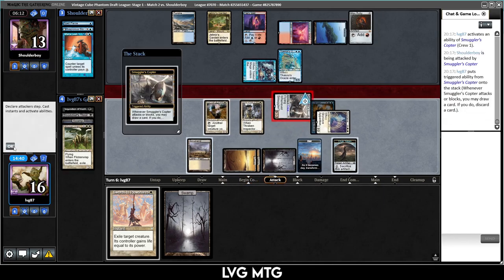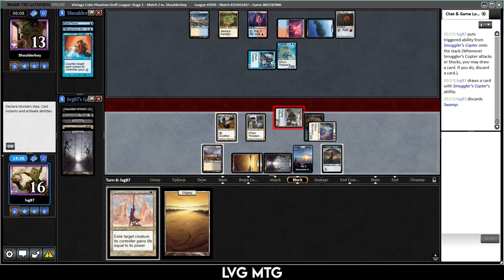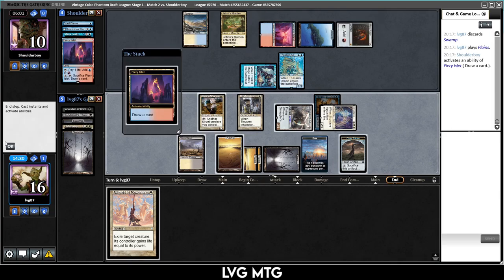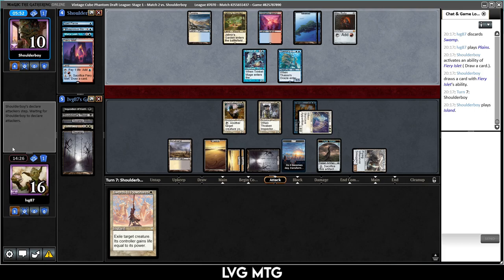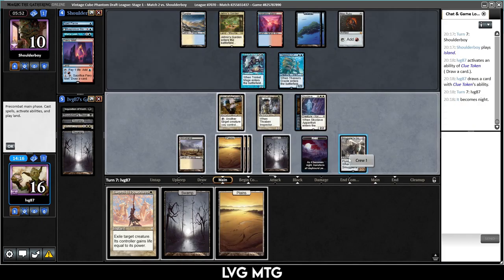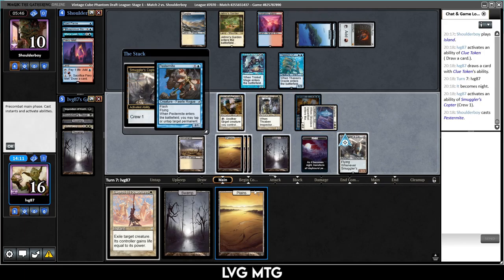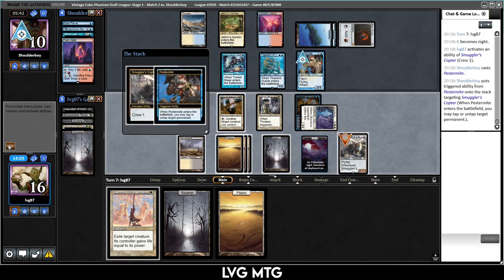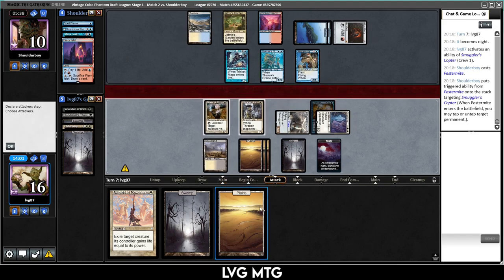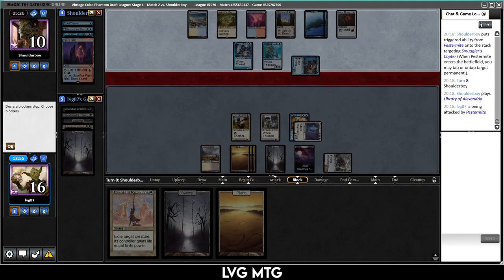They put a card on top. I have to play something and take care of the Vencer — though this does give them the biggest creature when it dies, which might have been a mistake. I'll crew with the Copter because I don't want to block with it. Drawing lands, but at least we're filtering through it — this is why Smuggler's Copter is just so good, it filters your draws while killing your opponent. Let's draw a card with the island. Crack our clue — more lands.